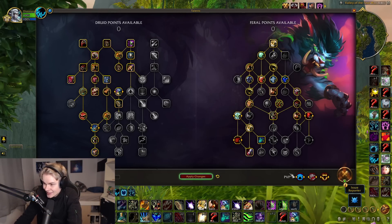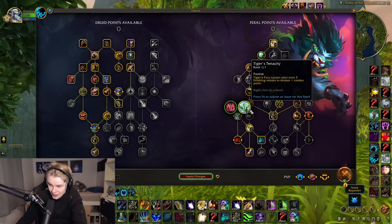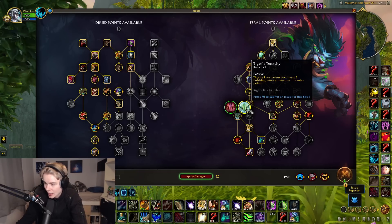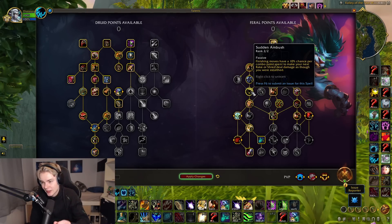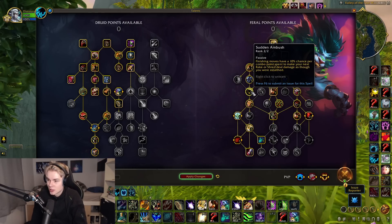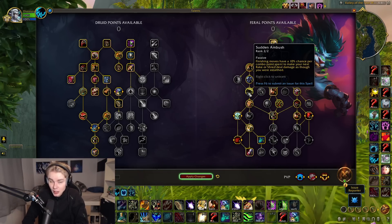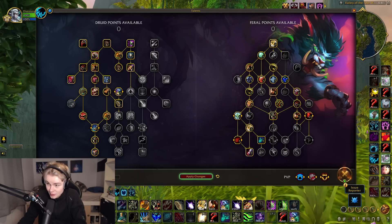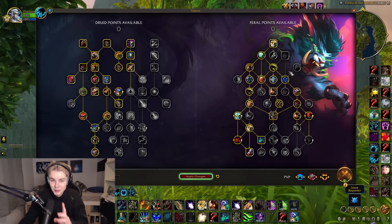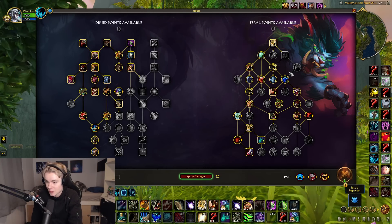We got Tyrant's Nascency instead of Rage of the Sleeper — both are pretty good but I think Tyrant's Nascency has an edge in this kind of build. Infected Wounds is great. We got Sudden Ambush. Keep in mind that Rake does crazy damage now in Dragonflight because of the buffs to Infected Wounds, but also because we can proc Rake from Stealth with Sudden Ambush. And in the Cleave build, which we're going to get to, Double Clawed Rake is quite massive as well. I'm going to show you guys some damage on a dummy, and then we're moving on to the next build.